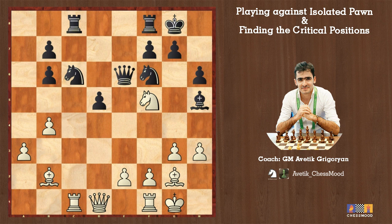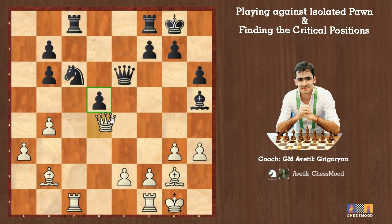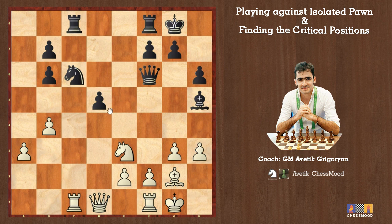After knight f5, if black plays queen e6 — the more solid move — and after bishop f6, queen f6, knight e3, d5 pawn is hanging. The only way to protect d5 is to play d4, but then knight d5. Remember when I said the b6 pawn is going to be weak and hang all the time in many variations — this is the first position where b6 pawn is hanging. If black protects with queen d8, we play b5. If knight e5, then rook c8 and knight e7, winning opponent's king.